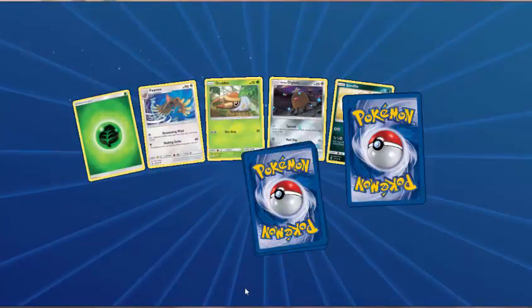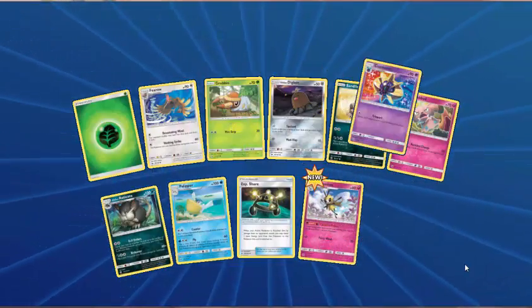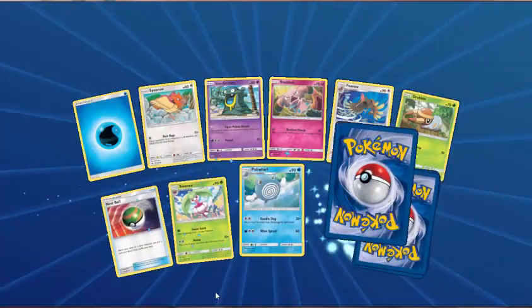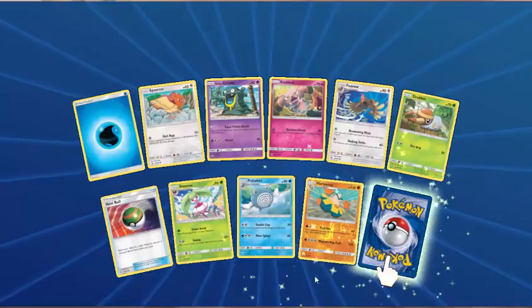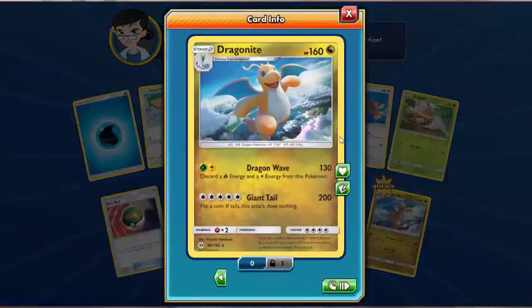Grass Energy, Ferow, Grubbin, Alolan Diglett, Sandile, Snubbull, Alolan Raticate, Pelipper, EXP Share — Reverse is Ribombee. The rare is another Cosmoem — how many have we got now? We have five now. Water Energy, Spheal, Alolan Grimer, Snubbull, Ferow, Grubbin. Hariyama again — and the rare Holo is Dragonite. Shout out to Ejrizi from Trinity TV — I know Dragonite is your favourite. Dragonite is looking good, nice holo pattern on the computer as well.